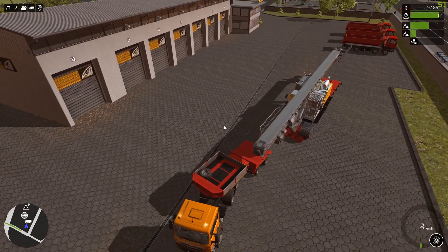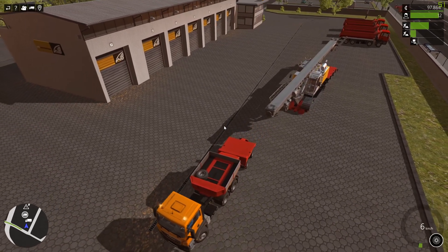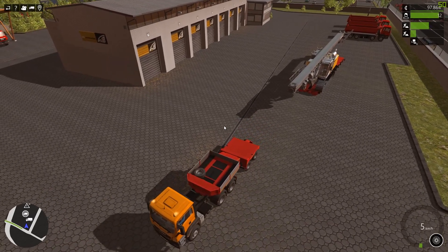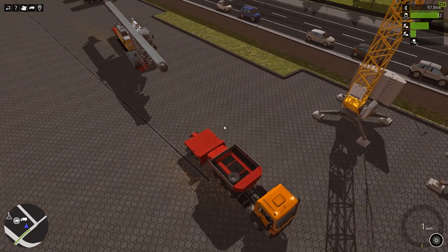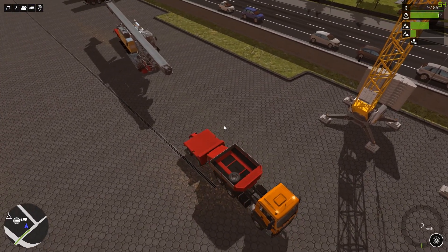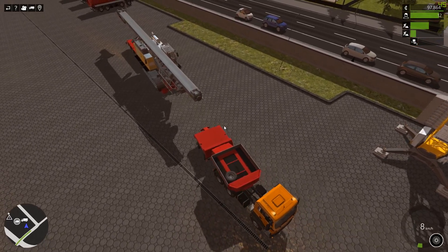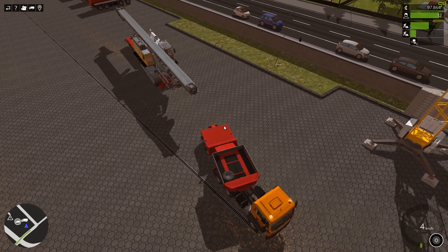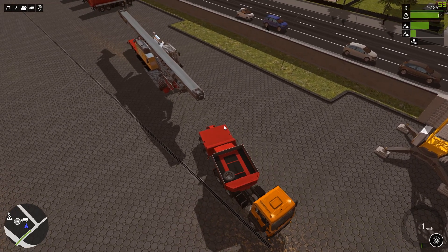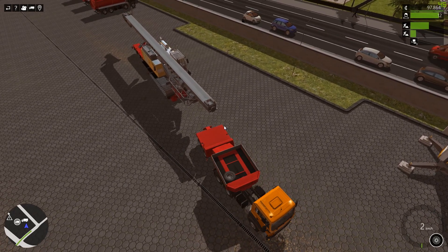What you hear in the background here - that's just Ness walking right past the computer a couple of times. No need to be concerned, it's not part of the game. Putting this consist - yeah, it's almost like a train - putting this thing back together is fun.